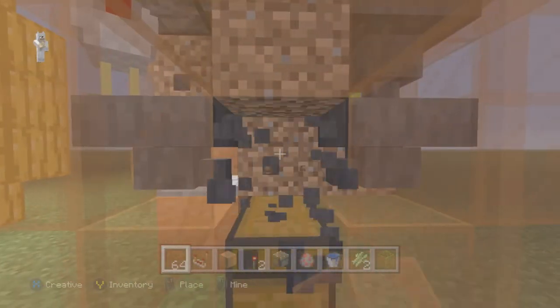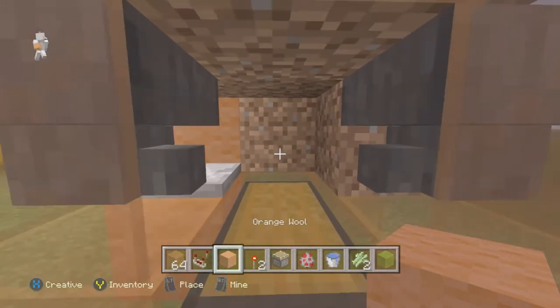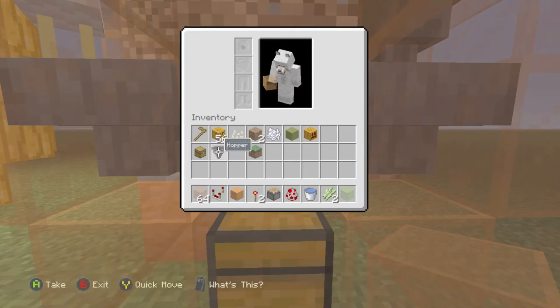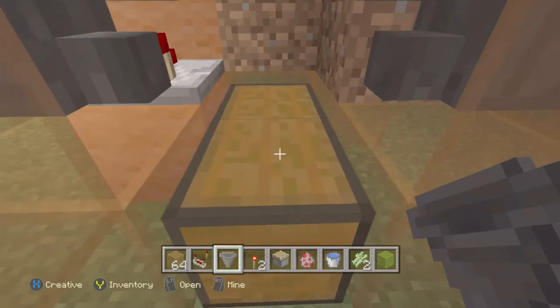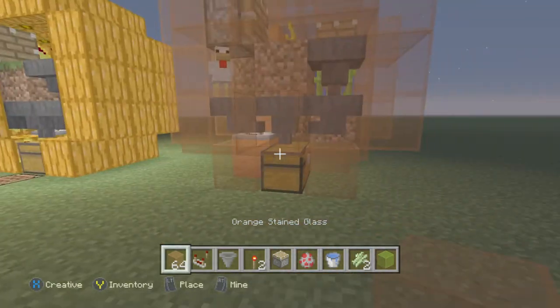I see where I messed up — mine this block that was under the chest if you didn't already. Grab your hopper again and just place it — crouch and place, boom. Then you can put those back.